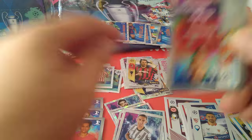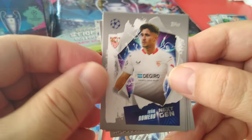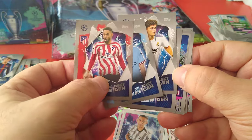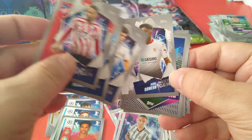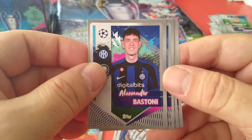Jesus Navas, captain Sevilla, ex-Man City. Aranguiz, Edison, Santos. Next gen Romero — he is a Sevilla player. Nice, I like the next gen. They're really nice designs on the back of them — all in blue with sort of confetti and celebration pattern. Bastone, McKinney, Torre — nice packet that was.